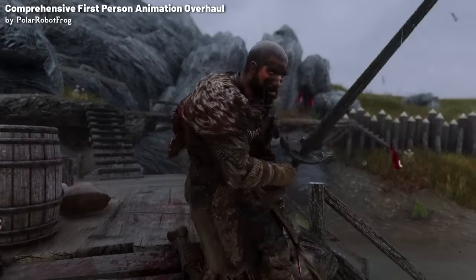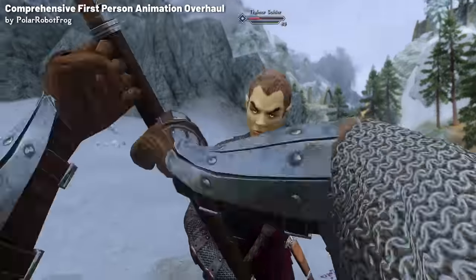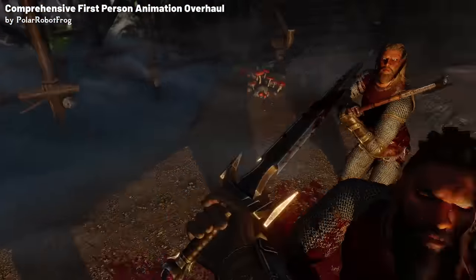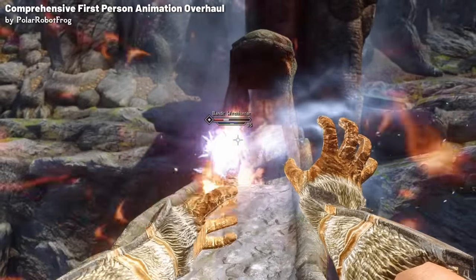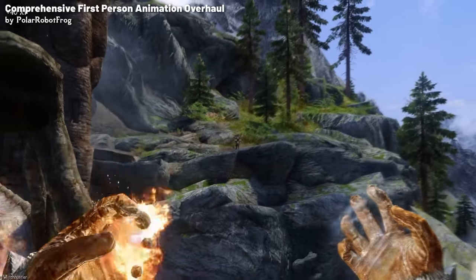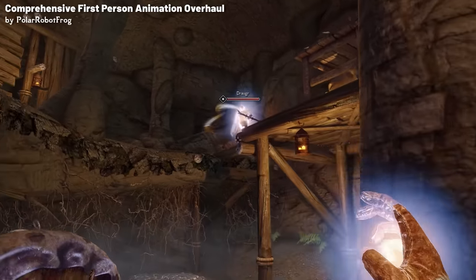Axes will be swung in a chopping motion, maces and hammers will be swung downwards and look like they have more weight behind the swings, and daggers will no longer be used like swords but will stab and jab at the target, which is obviously far more immersive. Each school of magic now gets unique casting animations as well, with the destruction spells looking like they're being actively thrown at the target, versus the restoration spells looking more controlled and subdued.